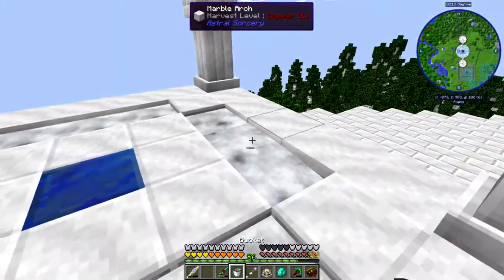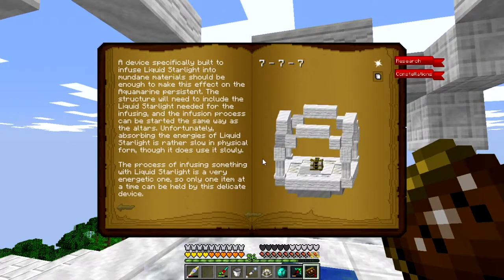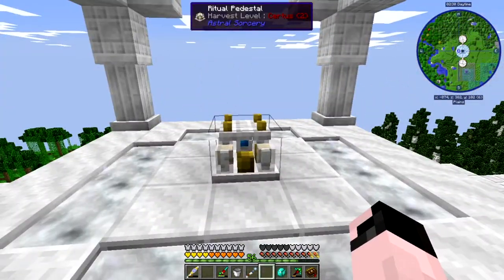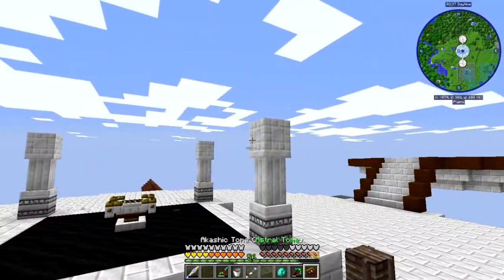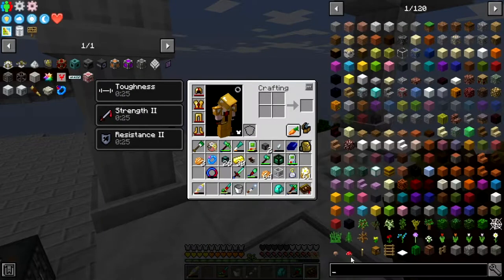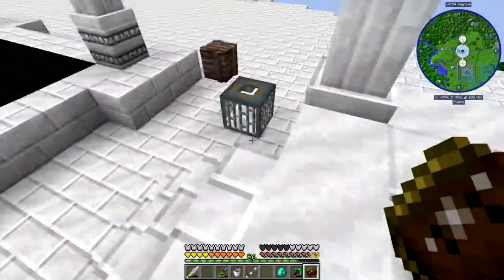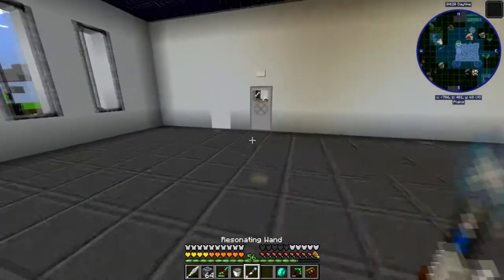The only bad thing is the picture provided doesn't show the inside very well, so you have to guess what goes where. If this is correct, I should be able to place that there — oh, that was a ritual pedestal, not what I need. Wait — starlight infuser! Well, we needed both of these anyway. Give me a minute — I'll be right back, because that was derp on my part.